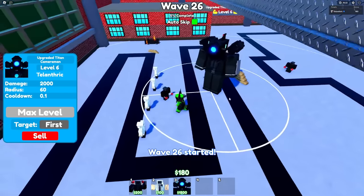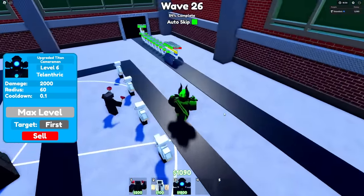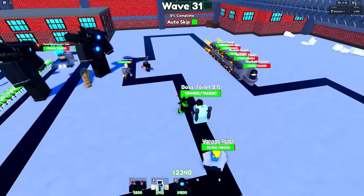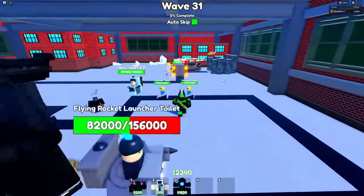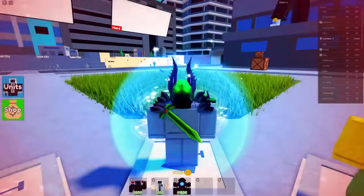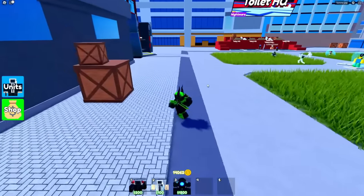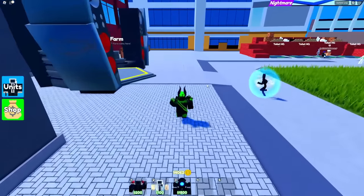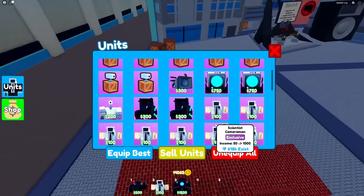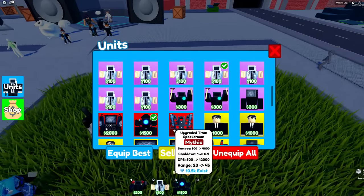Finally maxed the upgraded Titan Cameraman out. It's actually going pretty well because he can slow down things when they get within his range — so even if they stun him, he ends up making them go slower anyways. Wave 30 is not going great at all — the rocket toilets are like right at the end. If we had like a medic cameraman or the camera repair drone or anything, this would be much different. Yeah, we lost on wave 31. Just for that, the efficiency of upgraded Titan Cameraman on his own, I'd say like a 6 out of 10. The upgraded Titan Speaker Man is more efficient, but if you have a better strategy with better beginning units — like the engineer cameraman or another unit along with the upgraded Titan Cameraman — it could be a lot more useful because at the end completely maxed out, he does a lot more DPS than the upgraded Titan Speaker Man. But for this purpose, upgraded Titan Speaker Man wins.